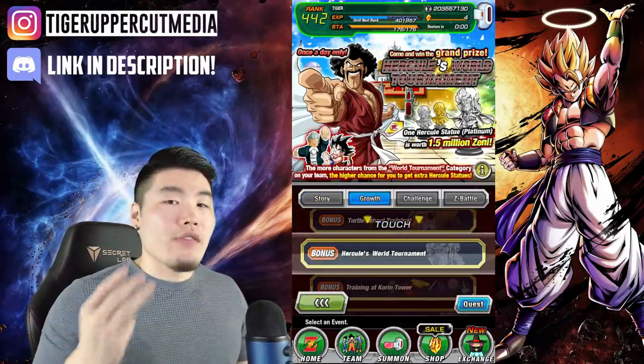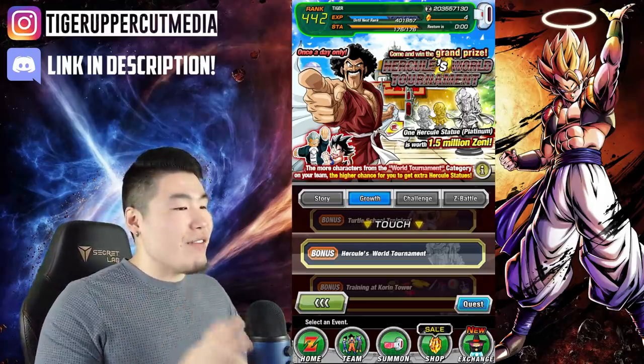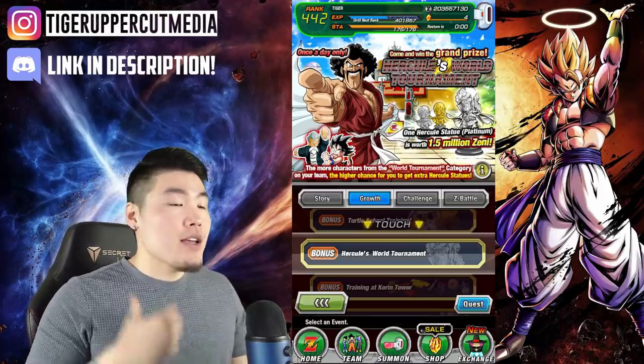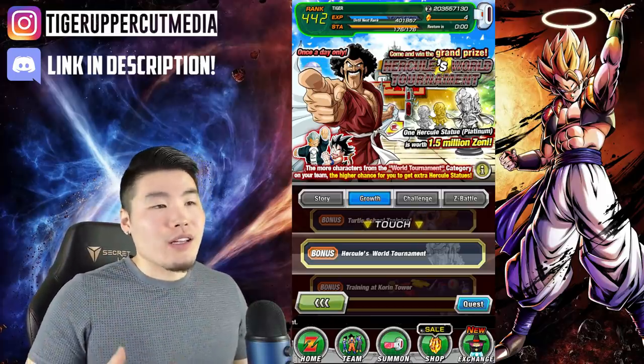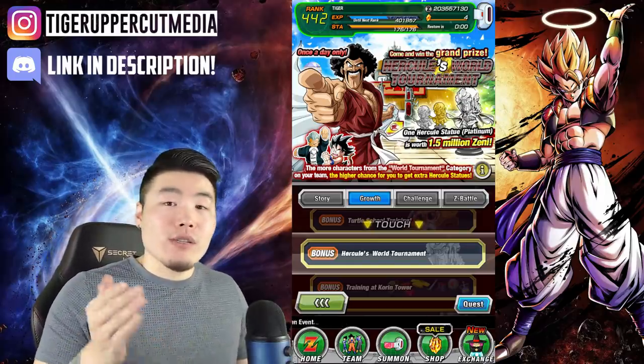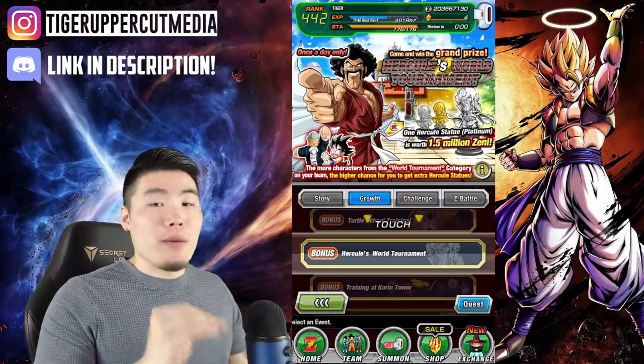The 3-star Dragon Ball will be available on November 14th, and to collect this ball you have to obtain 77,777 zeni. In my opinion, the easiest way to get this done is to clear the Hercules World Tournament event, or do some friend summons for Hercules statues, sell them in the bobershop, and once you do that you should be able to get the ball.